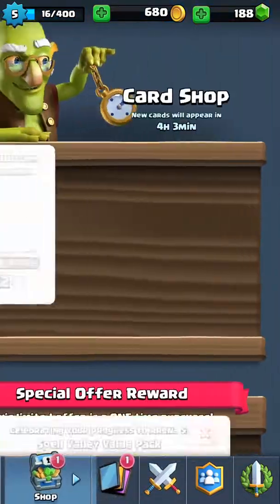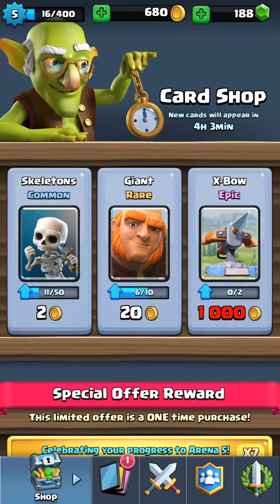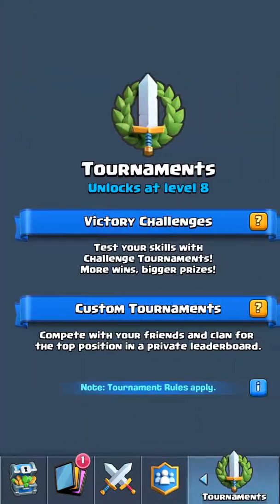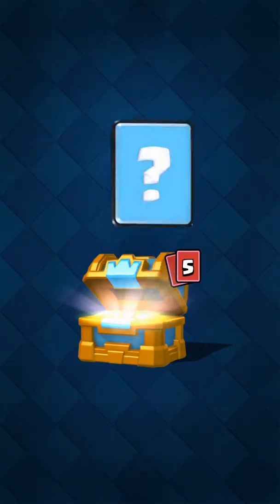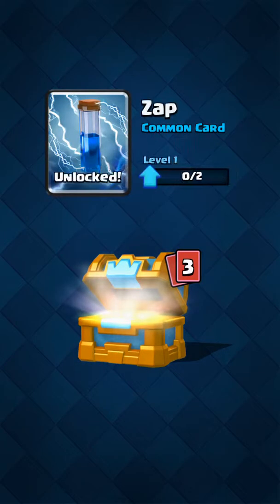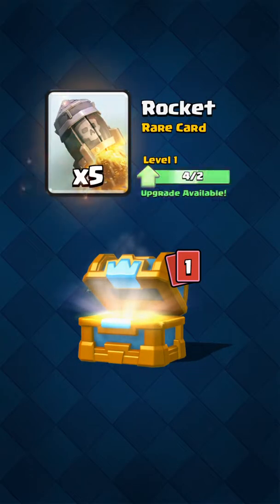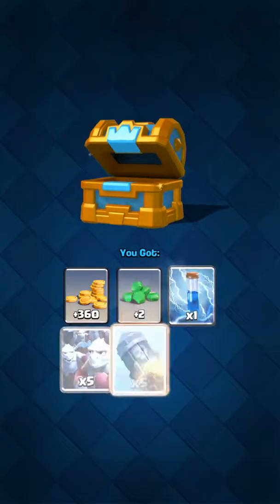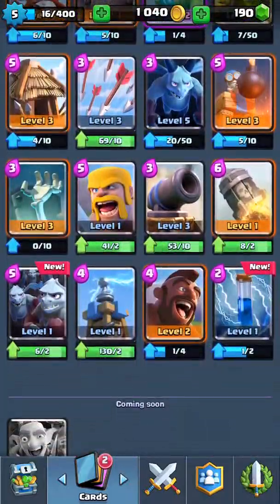All right, so what does the Shop have? All right, let's open the crown chest and see what we got. See what we get, I want some new cards. Zap! Yes! That's such a new card. Zap. Five Minion Hordes. Five Rockets and 35 Bombers. Man oh man, we got the Zap today. So that's a pretty good card.